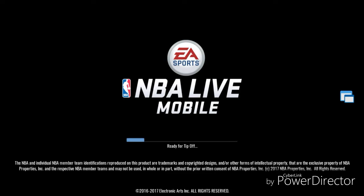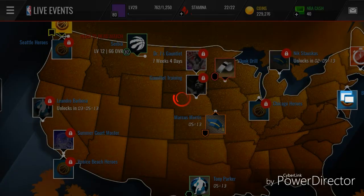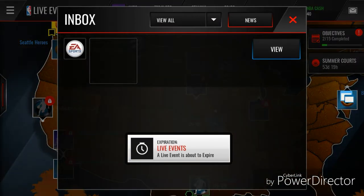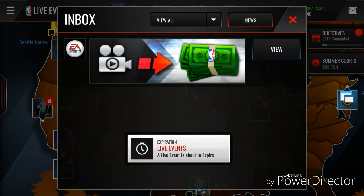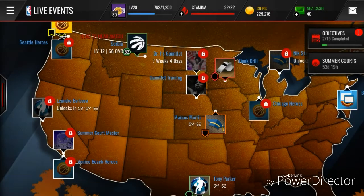Let's say you're logging into the game and you put a lot of auctions up overnight. You're excited to see how many coins you have. But in NBA Live, if you posted a lot of auctions, it's annoying to keep pressing collect one by one. In Madden Mobile there's a 'Collect All' button. If NBA Live had that it would make things so much easier.